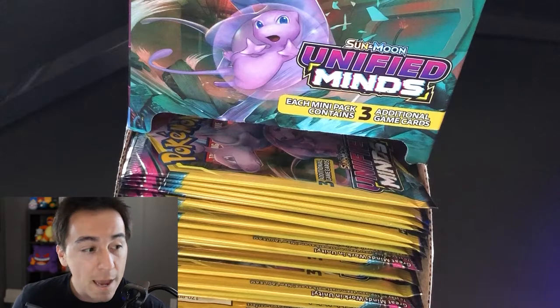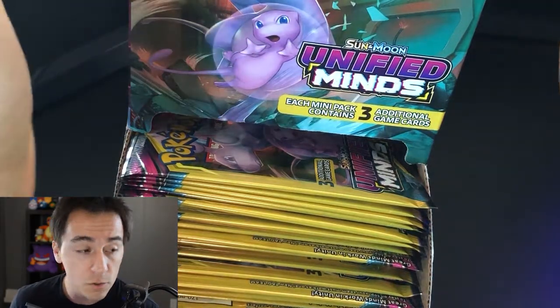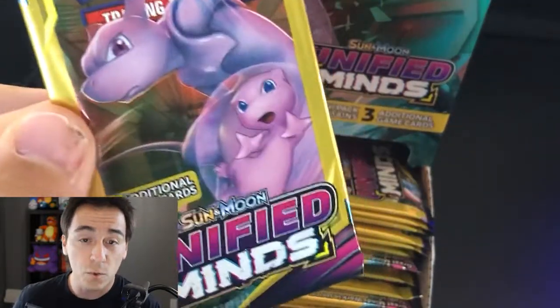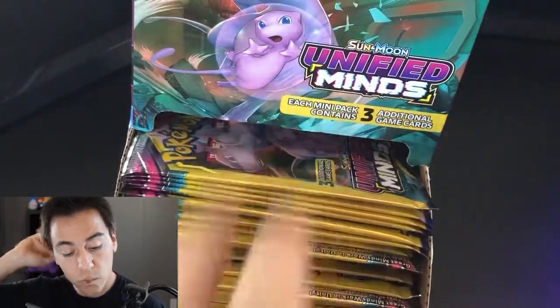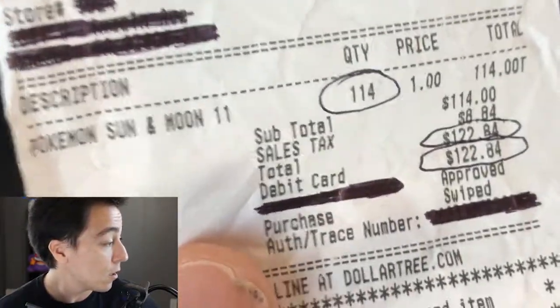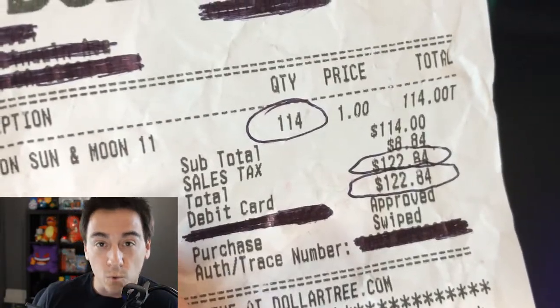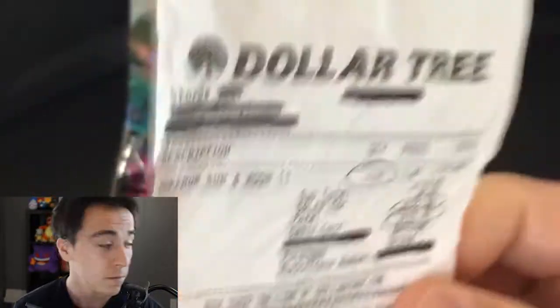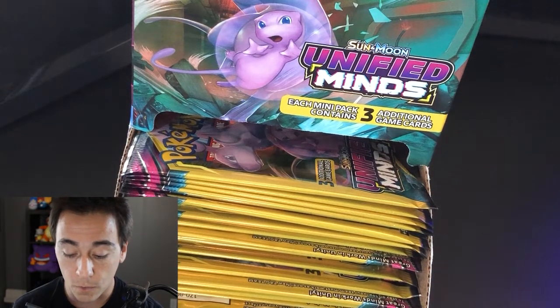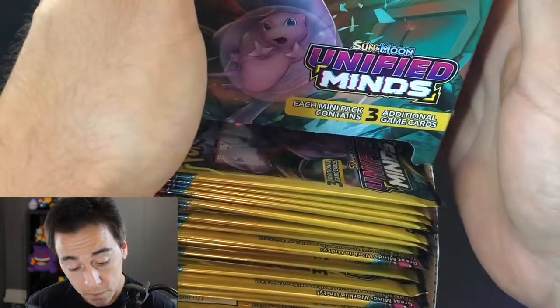What's up guys, welcome to the channel. My name is Louise and today we are doing a Sun and Moon Unified Mind pack break — the mini pack version. We have officially 114 packs which totaled to be $122.84. In today's video we are trying to break all these mini packs and hopefully pull something worth more than the value — basically trying to gather enough to pass $123.